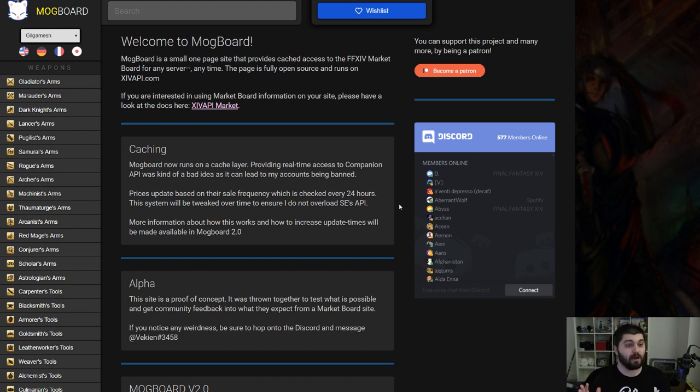I'm going to read their exact description. Mog Board is a small one-page site that provides cached access to the Final Fantasy XIV Market Board for any server, anytime. Of course, if the server is congested, it can cause problems with obtaining that information, as listed with that double asterisk. The website is not 100% accurate — on top of the congestion, it is also only cached every 24 hours, and they are slowly looking at ways to speed that up. He's trying to avoid overloading Square Enix's API because if he pings it too much, it might get read as a threat and thus perma-ban his account, and we don't want that to happen.